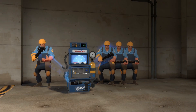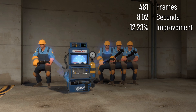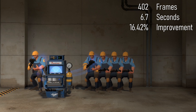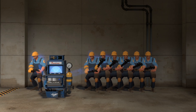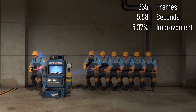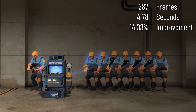With 4 engineers it took 481 frames or 8.02 seconds — a 12.23% improvement. With 5 engineers it took 402 frames or 6.7 seconds, a 16.42% improvement. With 6 engineers it took 354 frames or 5.9 seconds, an 11.94% improvement. With 7 engineers it took 335 frames or 5.58 seconds, a 5.37% improvement. With 8 engineers it took 287 frames or 4.78 seconds, a 14.33% improvement.